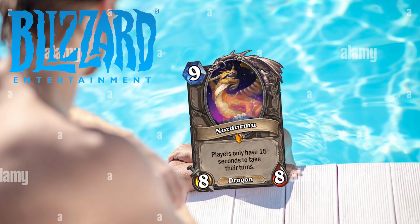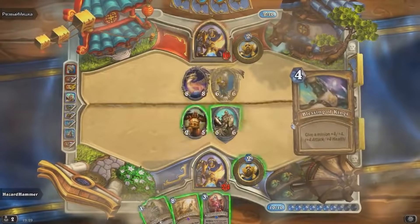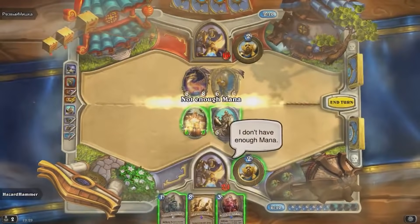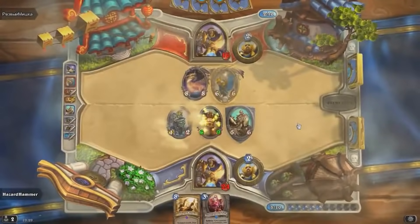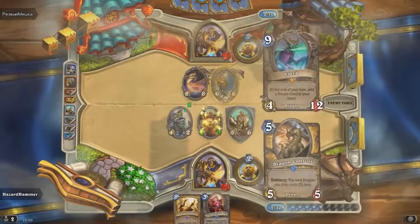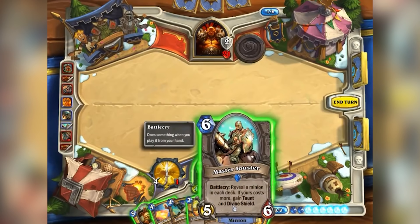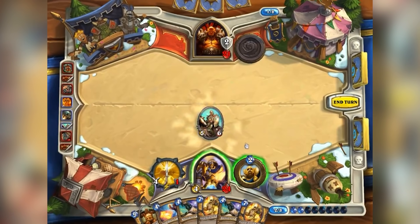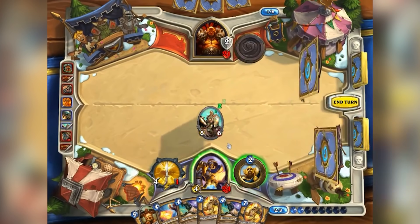Blizzard decided to take Nazdormu out of the summoning pool for dream portals. Fortunately for the developers, this was the last time that Nazdormu caused a problem. Later, he was rotated into the legacy format, meaning he was no longer in the main popular formats of Hearthstone, where he would never be able to cause another problem with a new card or a game-breaking bug ever again. I really appreciate you taking the time to watch this video. If you did end up enjoying it, I would really appreciate a subscription and a like, and I hope you have a great day.